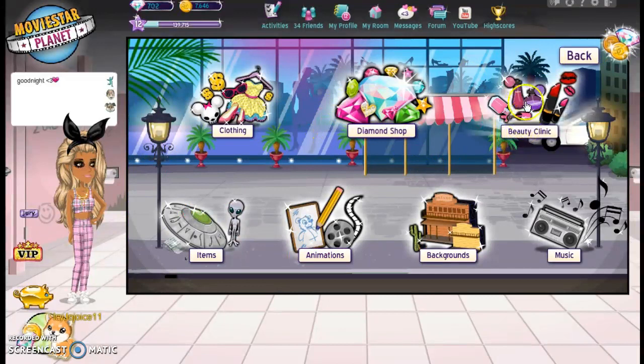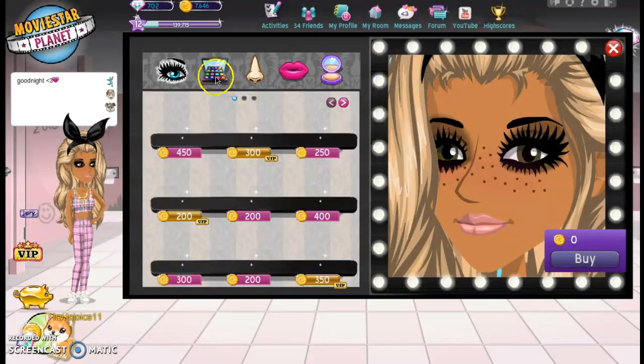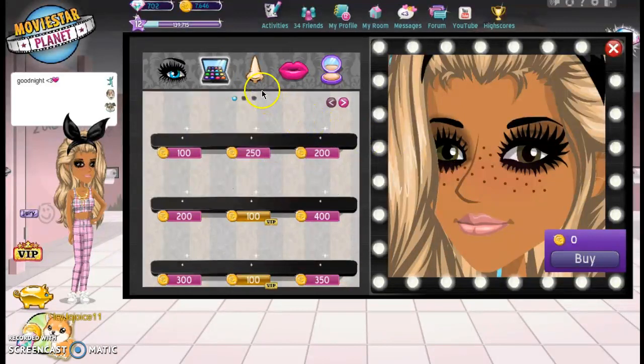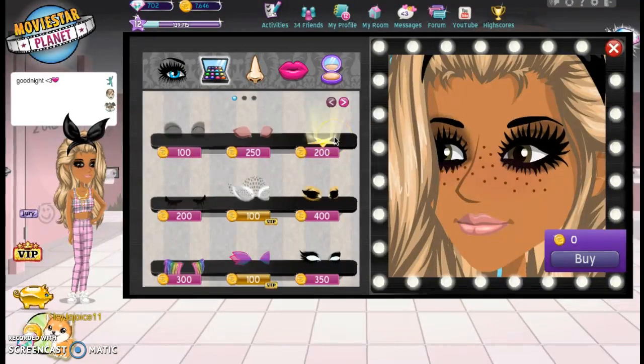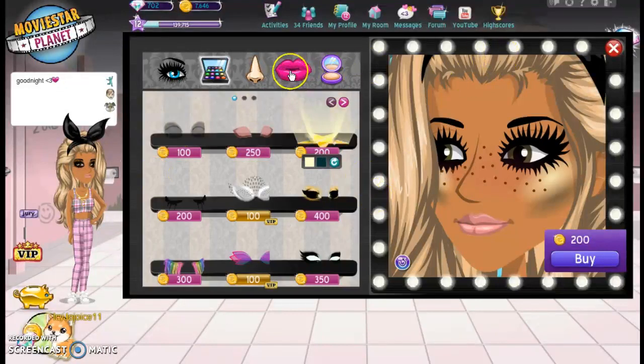Let's go back to Beauty Clinic. So, I just showed you the eyes — those are the eyes. Over here there's more eyes. You just press these little arrows. Then you have this — this is highlighter, and it goes underneath your cheeks. I have the freckles because I like them. You can get this actually if you would like, and you can change the color of it.